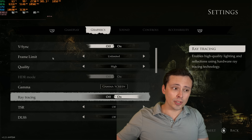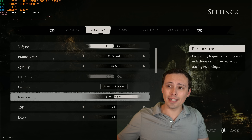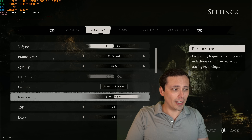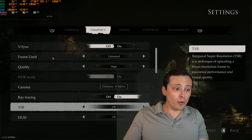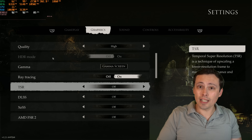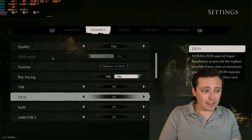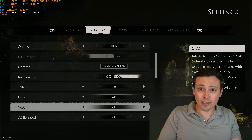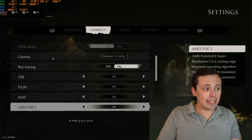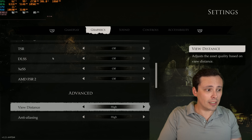When you hardware accelerate Lumen, it actually reduces performance, but it makes the lighting a bit more accurate and reflections a bit more accurate. Also, while I won't be testing them in this video, this game does feature TSR — the upscaling algorithm built into Unreal Engine 5 — but it also features DLSS, which is NVIDIA's upscaler; XESS, which is Intel's upscaler with fallback support to other GPU brands; and AMD's FSR 2 upscaler, which supports all brands pretty much equally.